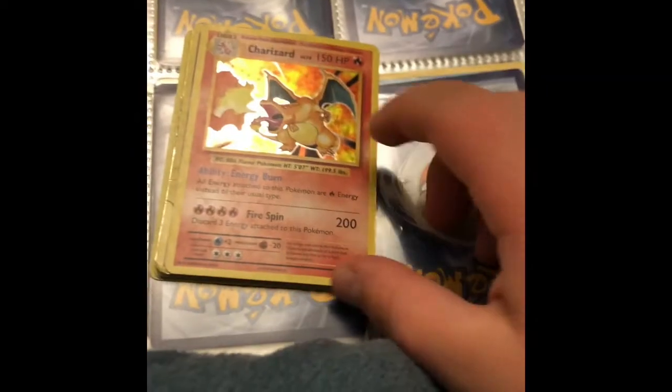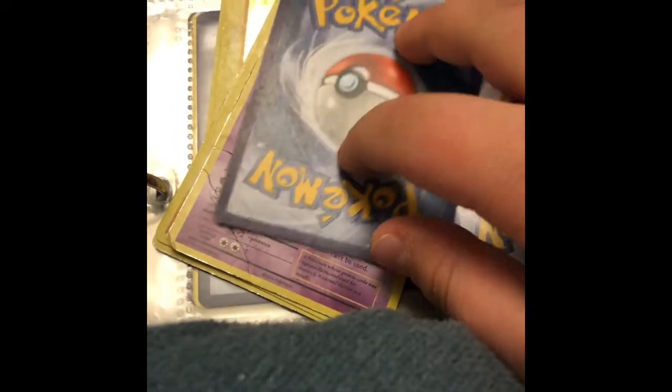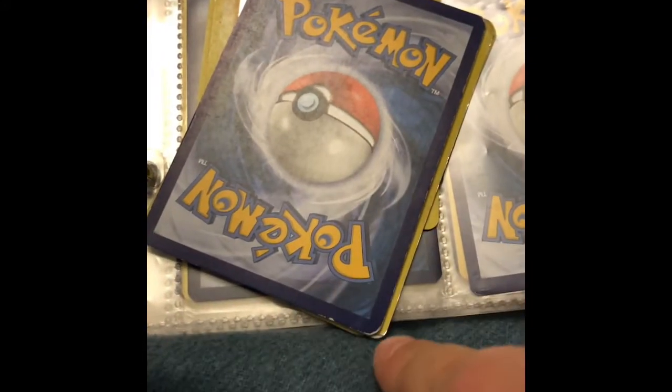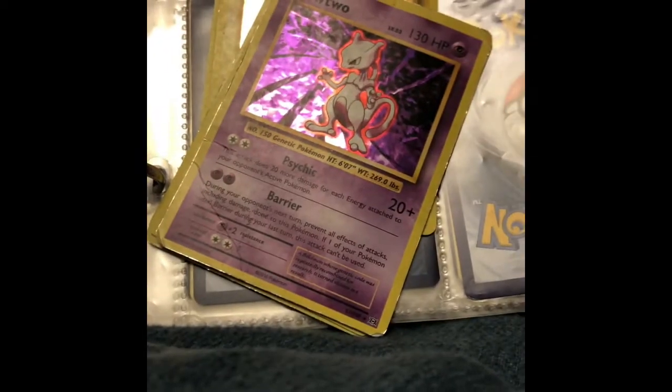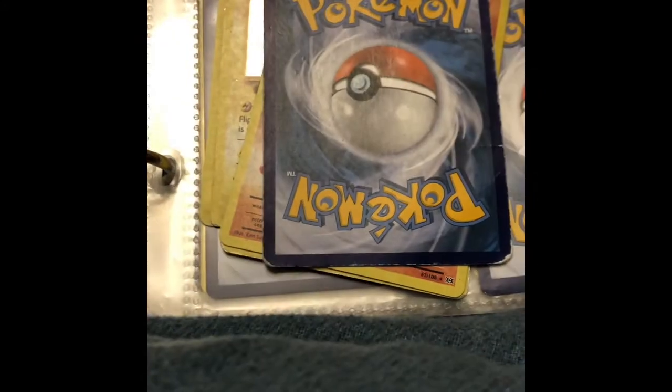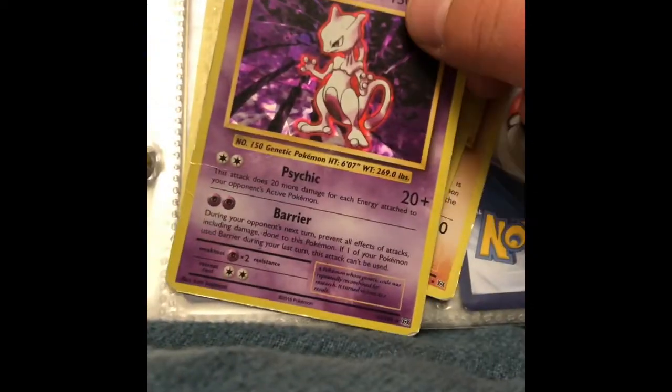And then we got the rarest of the holos — I think you could get the Charizard. It's not in the best condition, but it's in kind of good condition except right there. I love this, but it's in such bad condition — look at that, it's messed up. I just traded it into my holographic evolutions collection because I love these.